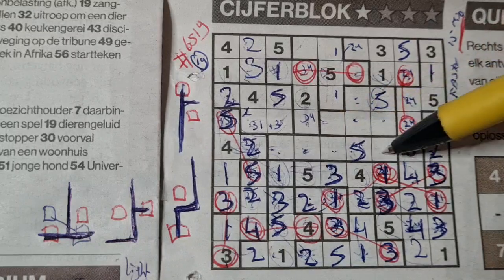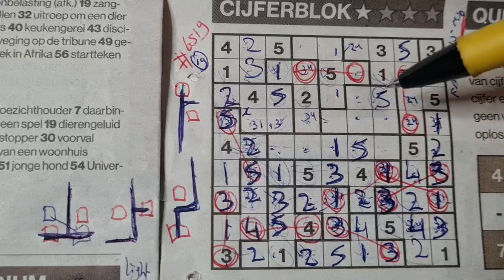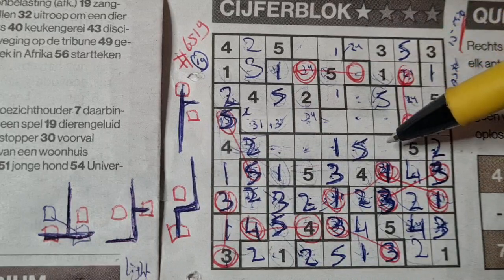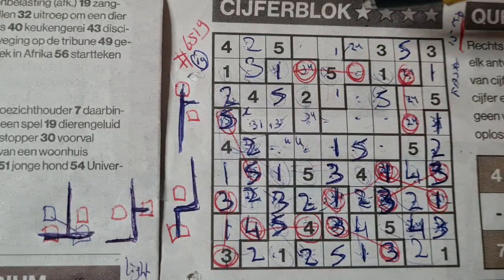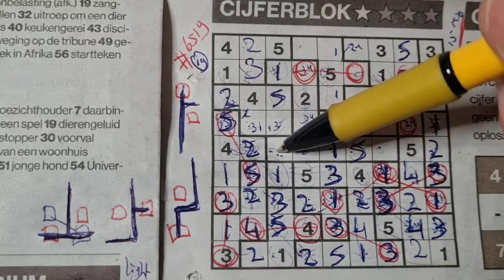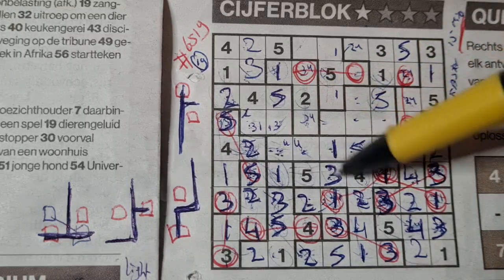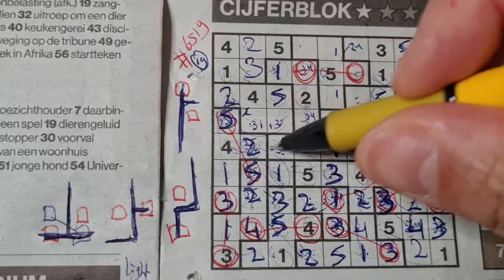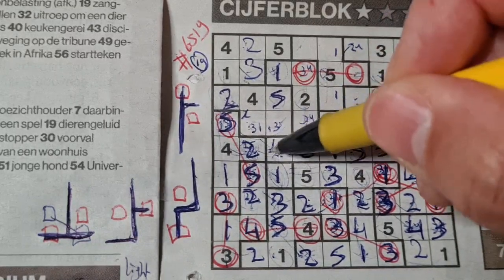These two boxes can be a one, that box can be a one, so one box left for the one in this area should be there. This box can be a four — the four could be here or there. This box can be a three — we have a double three there; if I place the three here I cannot fill any three in those two boxes. Also this box can be a three, so one box left for the three in this area should be there. Two numbers left: two and four — we have a two there, no two there, two should be here and four goes there.